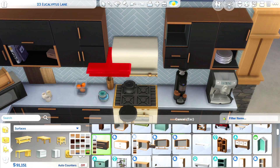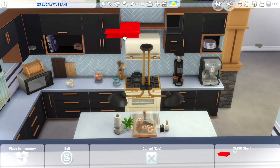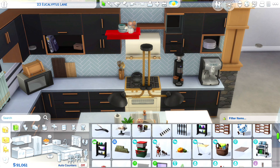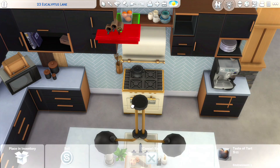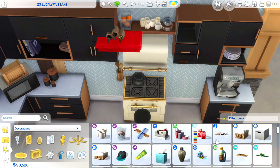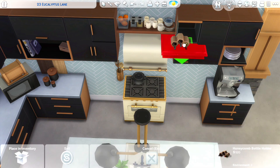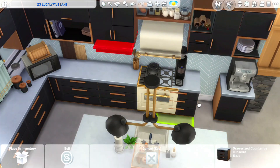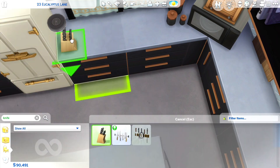I already uploaded this build to the gallery, so if you guys are having issues with the microwave — which you probably will — it's probably just the canisters I placed down. I ended up putting them just a little bit closer to the microwave, so I think that's what the issue is. As you can see, we're just cluttering up a little bit. I was having issues with the cabinets above the range hood looking good, so we just ended up using a shelf and cluttered it up with some mugs and plates.